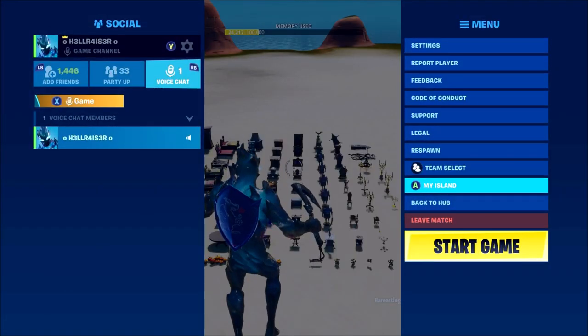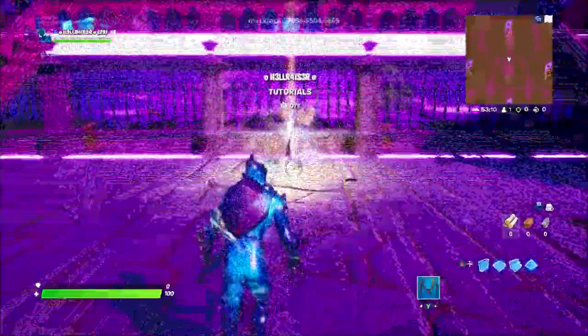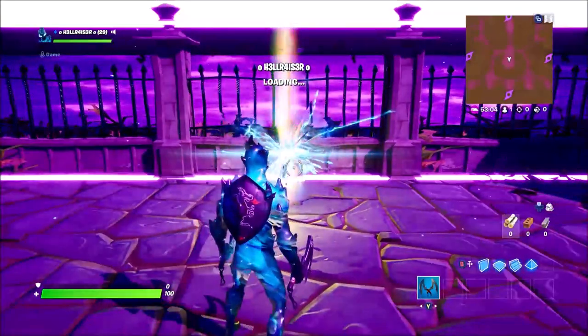That automatically saves now. All you have to do is press back to the hub — this will take you straight back to the hub. You want to jump straight into the other map that you wanted to copy it on. Always have a spare island free for when you want to copy things across to any other map that you're building.